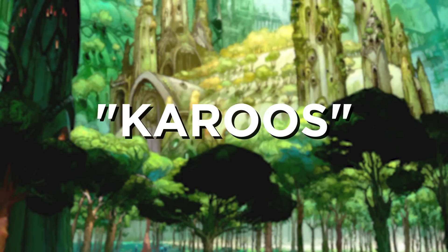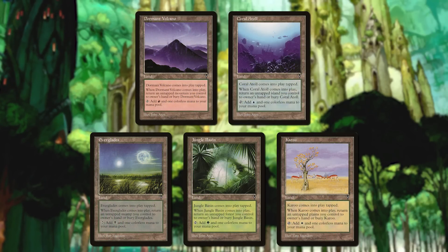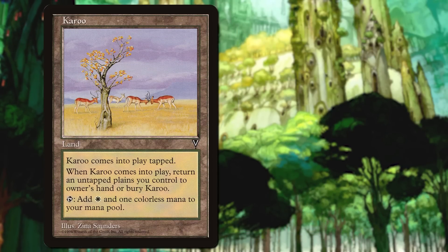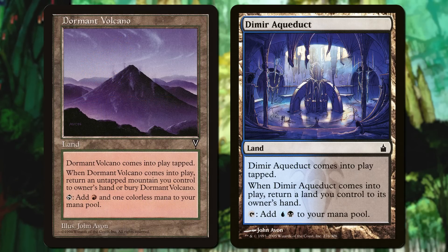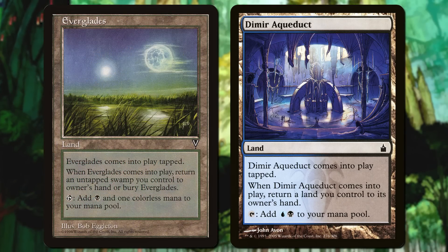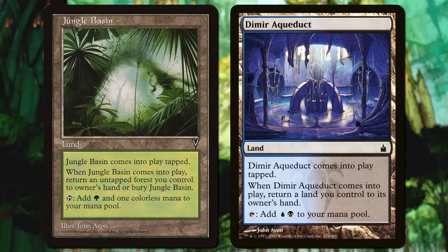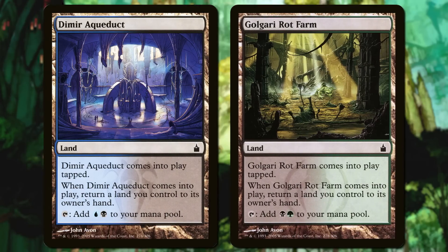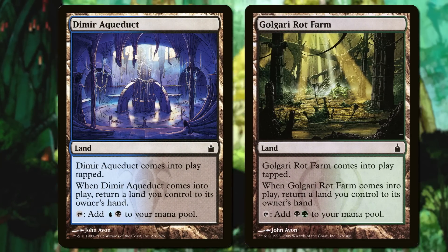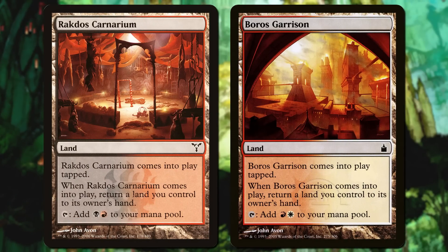These were called the Karoos inside Wizards, modeled after the Visions cycle of lands containing, well, Karoo. Those lands were like these for one color, but with one big exception: you had to return an untapped land. That's a huge power level change, because it didn't set you back an additional turn's worth of development to play one, on top of already entering tapped. And that was all it took. These lands showed up in Standard, have gone on to be Commander staples, and in the Ravnica Limited format were first-pickable.